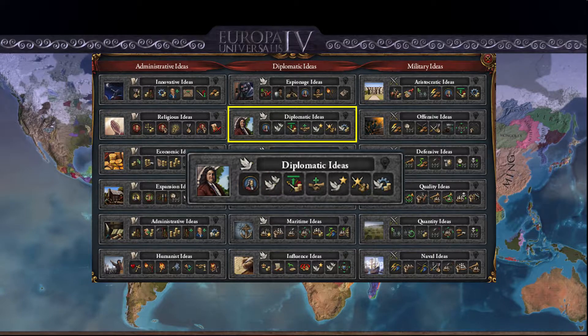After that you get minus 33% cost of reducing war exhaustion. It's always better to reduce war exhaustion passively, but in a pinch it can be needed to reduce it manually, so this lowers the cost of doing that action.